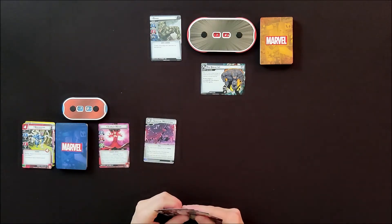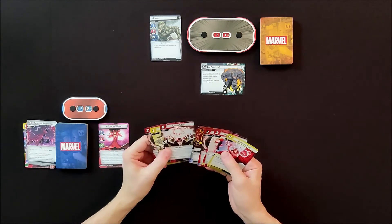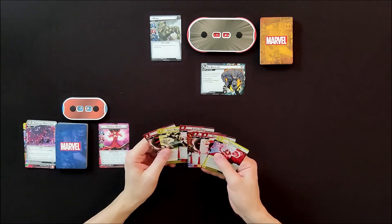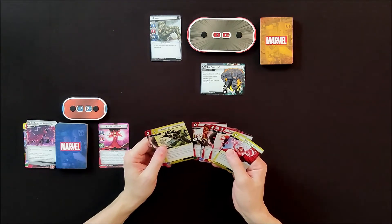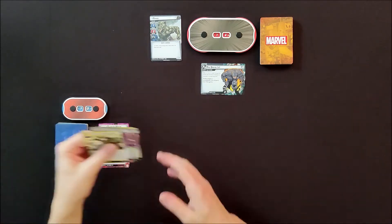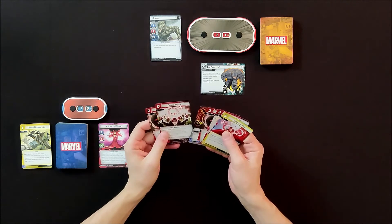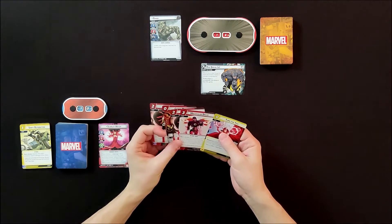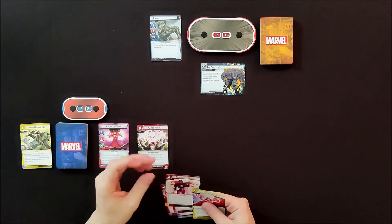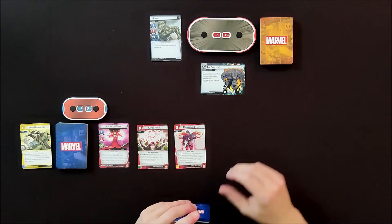I'm going to play my other Spiritual Meditation and draw two more cards. I'm going to discard Swift Retribution. Now let's play some Chaos Magic — it's a zero-cost event. Play a card from your hand ignoring its resource cost and discard cards from the top of the encounter deck equal to that card's printed cost. So I discard one, two — great, I got rid of his Rhinosuit.